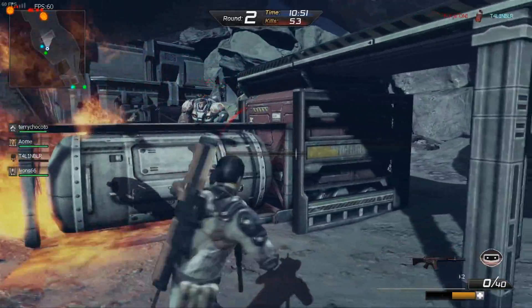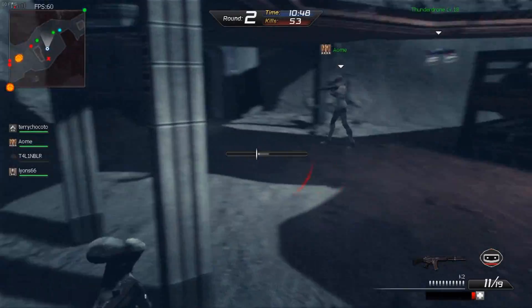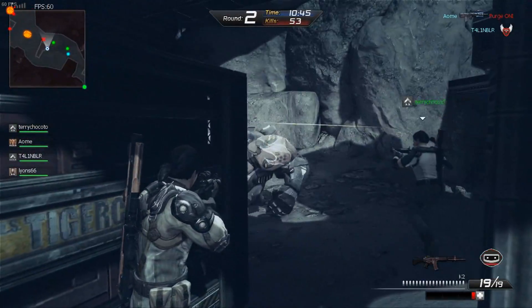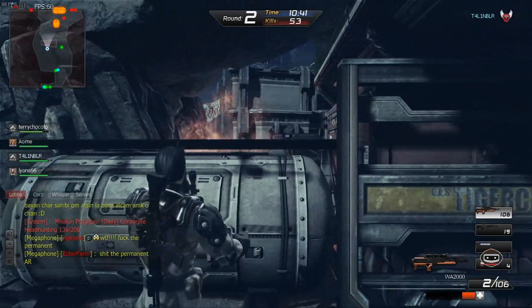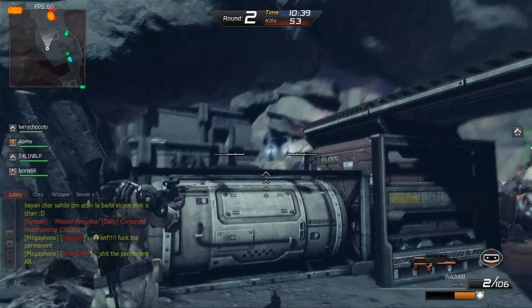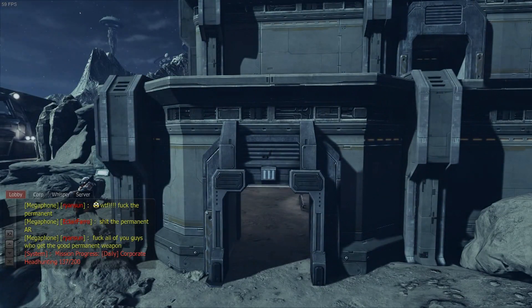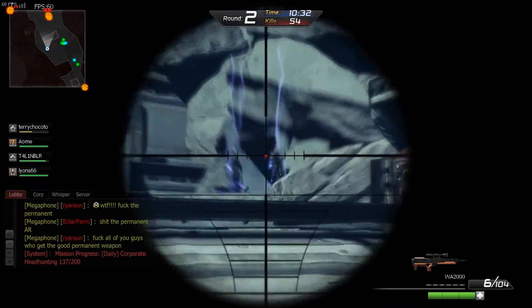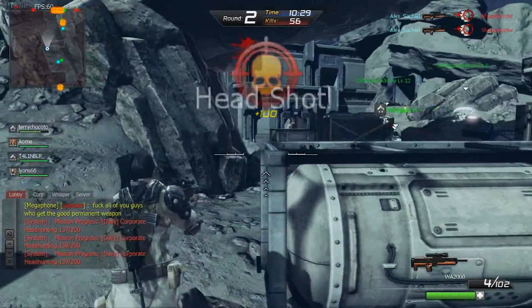Aquí cuando vas a entrar a un mapa, primero tienes que jugarlo en normal, como que te obligan. No puedes jugar en avanzado ni en experto directamente. Primero tienes que jugarlo en normal y pasarlo, se te desbloquea el avanzado. Cuando acabas el avanzado, se te desbloquea el experto. Y así es con todos los mapas: normal, después avanzado, después experto, y después el pesadilla.